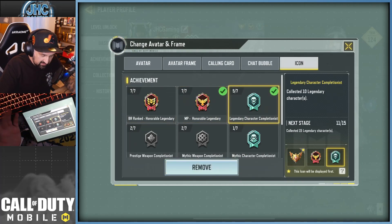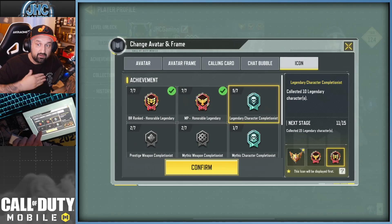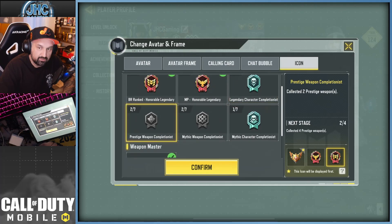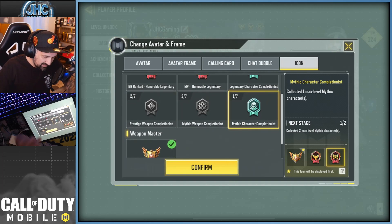You can choose which ones you want to display. You've got legendary rank, how many legendary characters you have — my level is 5 of 7. I collected 10 legendary soldiers, I'm at 11 out of 15, so the next stage is 15, which will be 6 of 7. They intend to add more than 4 more legendary characters in the game, probably one every season or two. The prestige weapon completionist — I have two prestige weapons and they're gonna have at least 7 in the game in the future. Mythic weapon completionist is how many mythic weapons you've maxed — if I get 4 maxed it's stage 3, and there are up to stage 7.